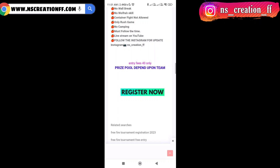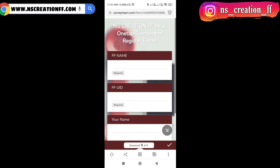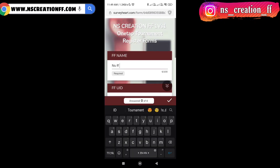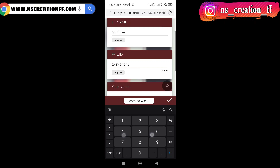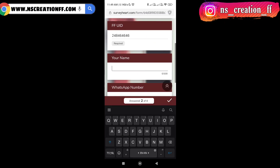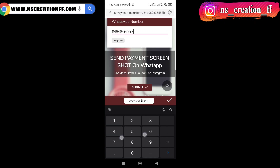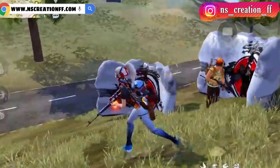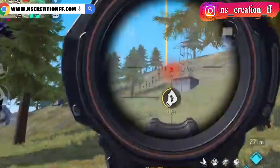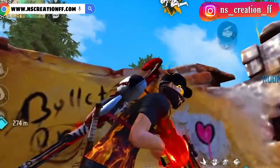You can register and click on the registration. You can type the FF name, you can type the ID, you can name your name, correct the name, and submit the payment. You can send the payment, contact the payment, and register the store. You can contact the store and get the payment.